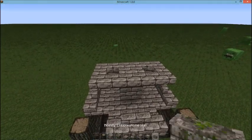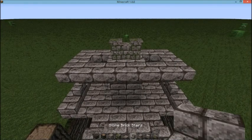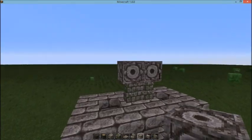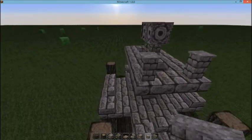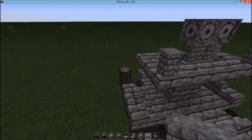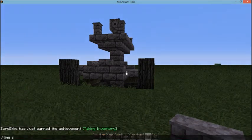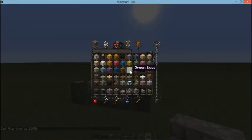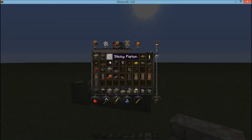And what you're gonna wanna do is take some mossy cobblestone wall and place it in the center — two of them, just like so. And then what you're gonna do is add some chiseled stone brick on top. And then you're gonna do four cobblestone walls all the way around, like so. And once you got that, you're gonna wanna get some glowstone, as well as some trapdoors and some redstone candles.